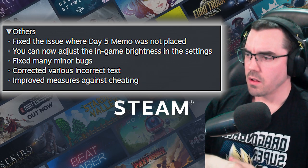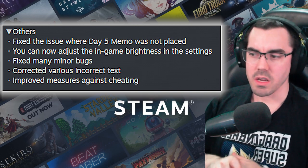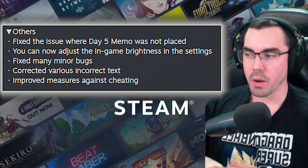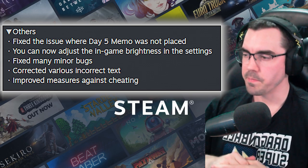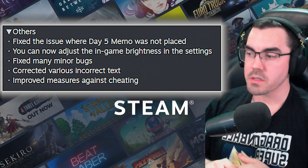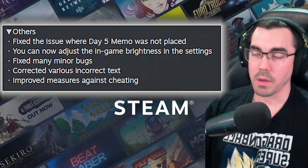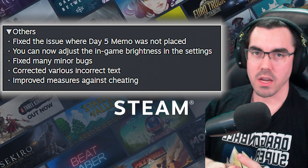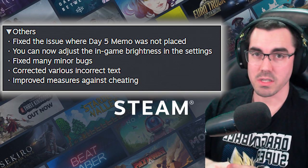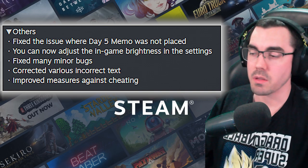Fixed the issue where the day five memo was not placed — they must have forgotten to put that in the world. You can now adjust the in-game brightness in the settings — that's going to be good. I wonder if they've corrected the fact that motion blur doesn't really feel like it takes motion blur off. Fixed many minor bugs — they don't really go into details, but if I can still launch myself by standing on top of a power sphere, I'll be happy. Corrected various incorrect text. Improved measures against cheating — good on them for trying to crack down on that.